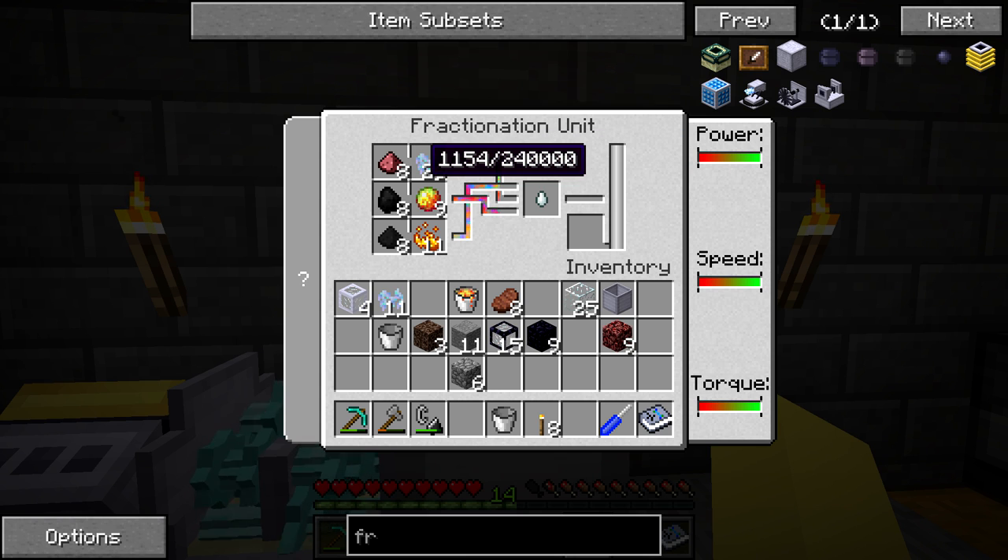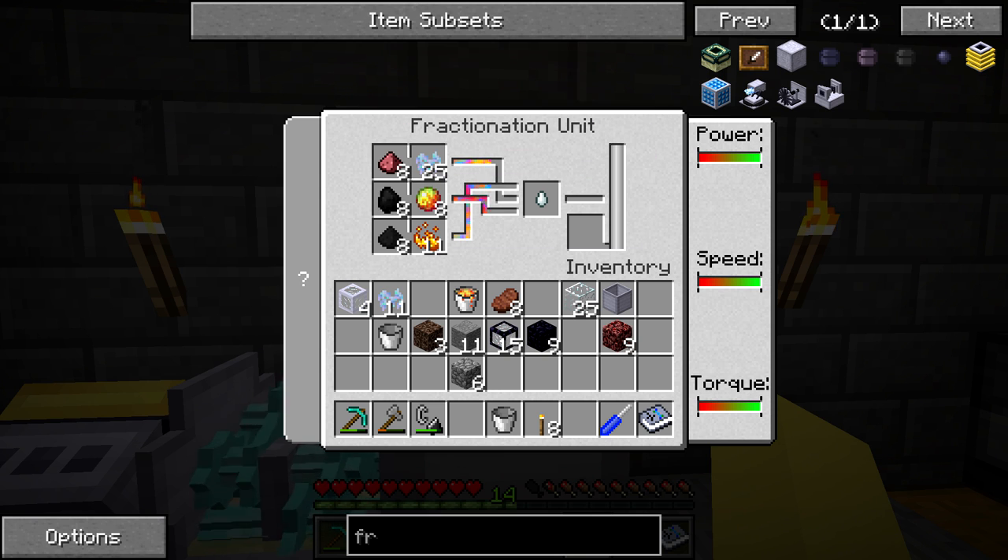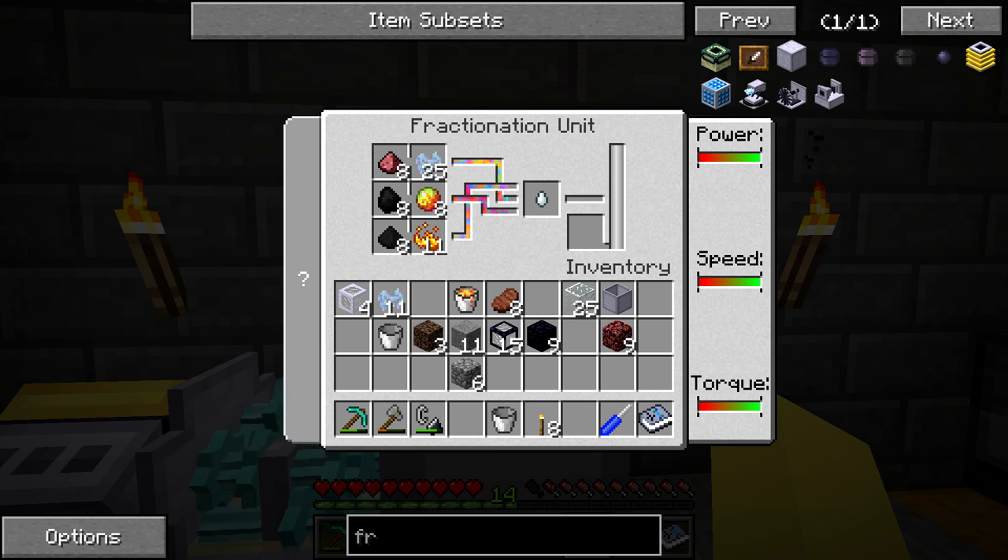This time it only made 1,154 milli-buckets, which leads me to believe it doesn't make the same amount each time. Yeah, it does not make the same amount each time - interesting. You can see what it consumes. I'll let it run another time so you guys can get a rough idea of the fact that it doesn't consume everything and how much it will produce. It looks like it consumed a blaze powder or tar sand that time.